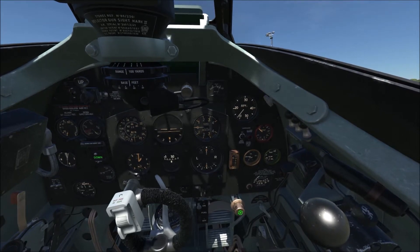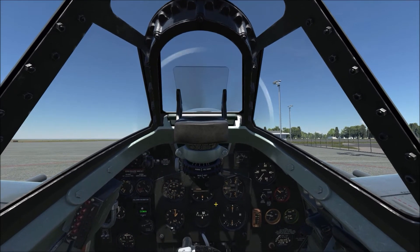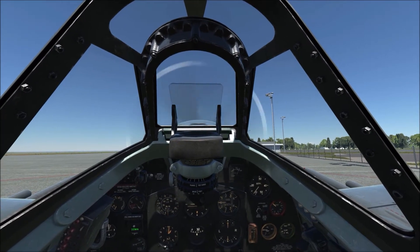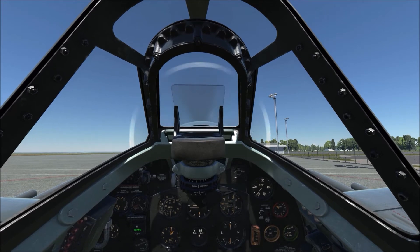We need to switch these two switches off, close the covers, and lock the primer down. And that's it — startup done. That's the quickest startup in the Spit. If you find a quicker way of doing it, please let me know. Until next time, cheers, bye.